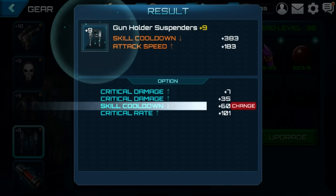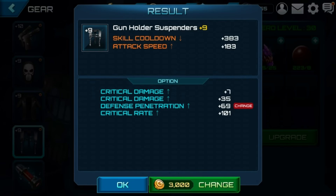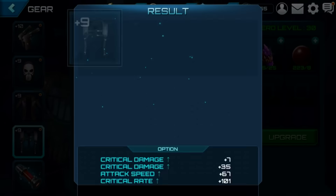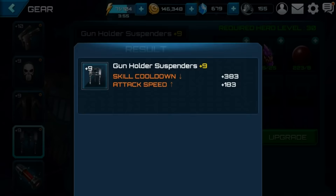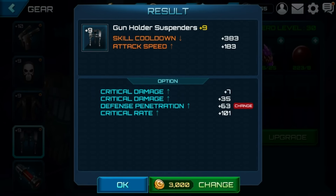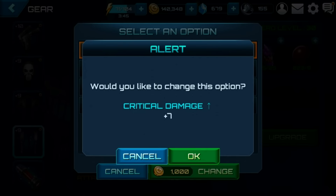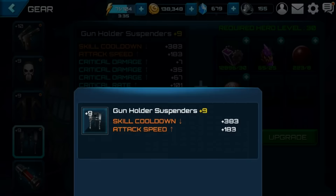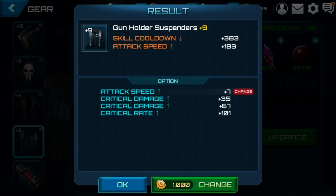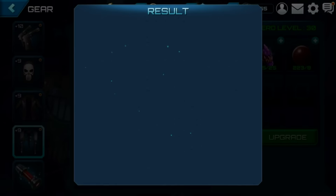Think of it this way: if both numbers were closer to each other, that would multiply out better than having one number really high and one really low. Right now one number is 39 and the other is 21, but if I could lower it to 37 and make the other 23, the damage will actually be higher. There's also some increased benefit to having critical damage over critical rate at this point. I'm expecting the critical rate to go down by about 2% and hoping the critical damage goes up by a higher rate so the multiplied output is greater than the 8.5%.